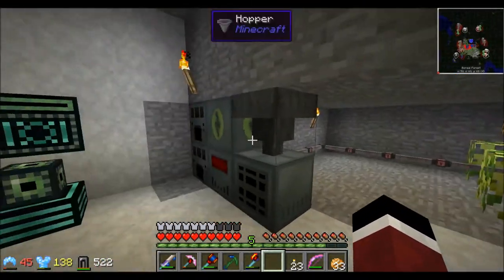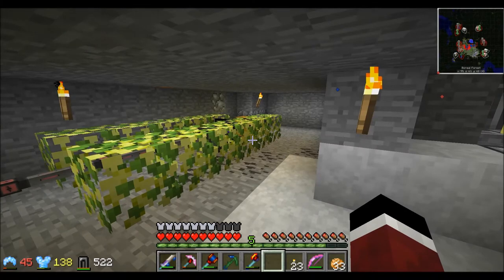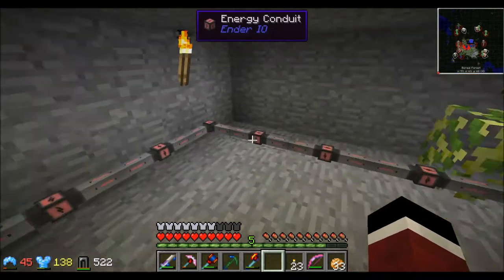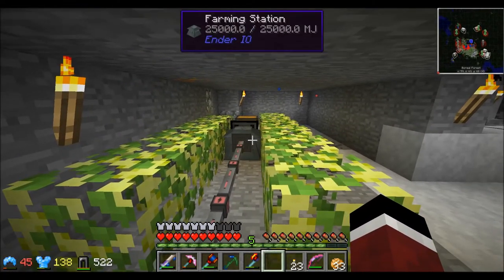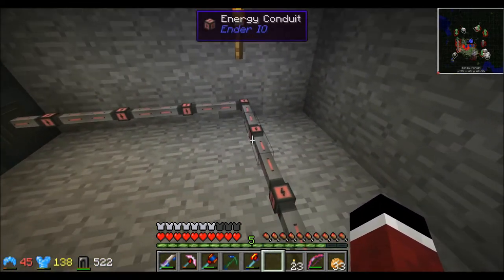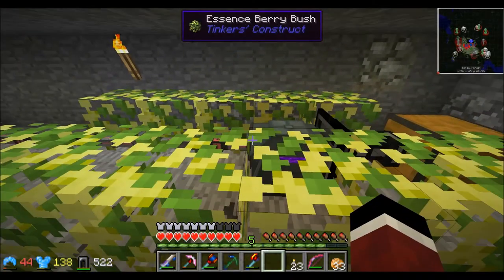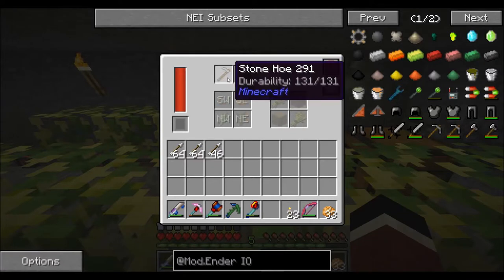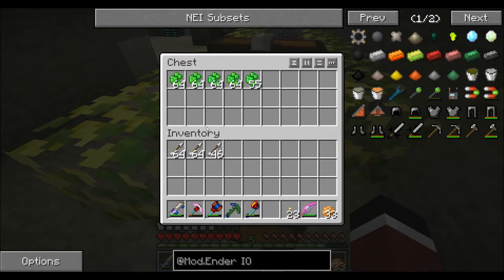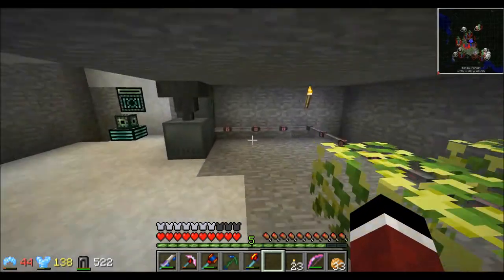Back to the other Ender IO stuff I've made — I moved things indoors because I wanted to automate the process. I built the Ender IO farming station, which is the equivalent of a farming machine. You give it some power via energy conduit cables and it farms up your crops. Give it a hoe, and it deposits everything into a chest — I've already got a few stacks of essence berries.